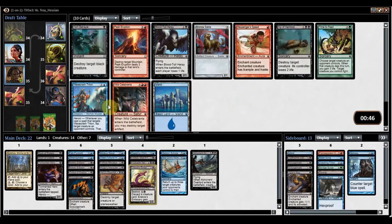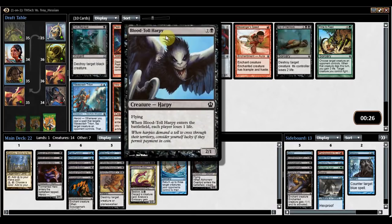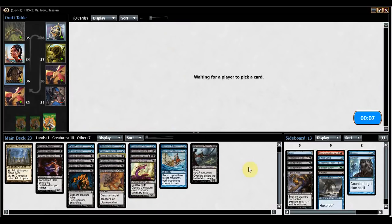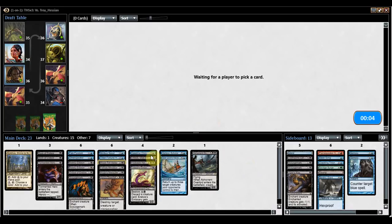Dark Betrayal, Bloodtoll Harpy, Wavecrash Triton, Sip of Hemlock. Which would I rather have — Bloodtoll Harpy or Wavecrash Triton? Wavecrash Triton freezes a creature down whenever you target it and blocks very well. Bloodtoll Harpy makes each player lose a life and attacks for 2 in the air. I think I'm going to take Bloodtoll Harpy. Triton is good with these Boons of Erebos, but Bloodtoll Harpy is probably better. I've got to kill my opponent somehow and can only rely on my late game stuff so much.